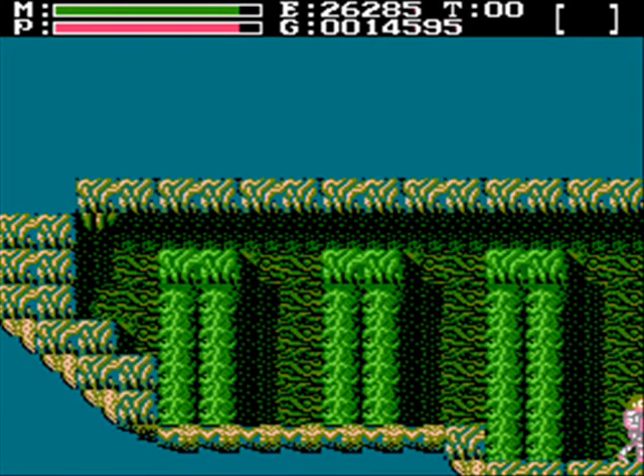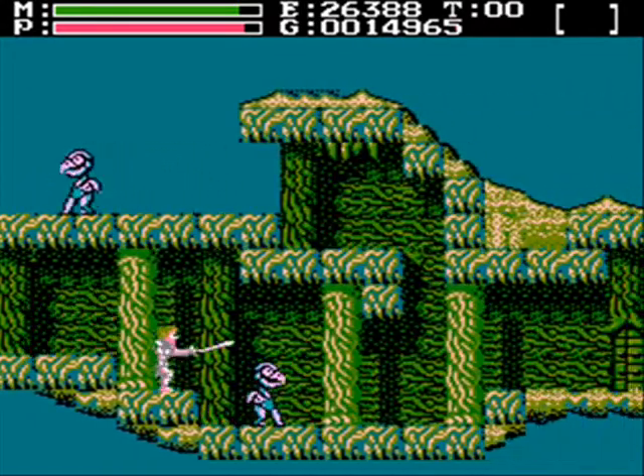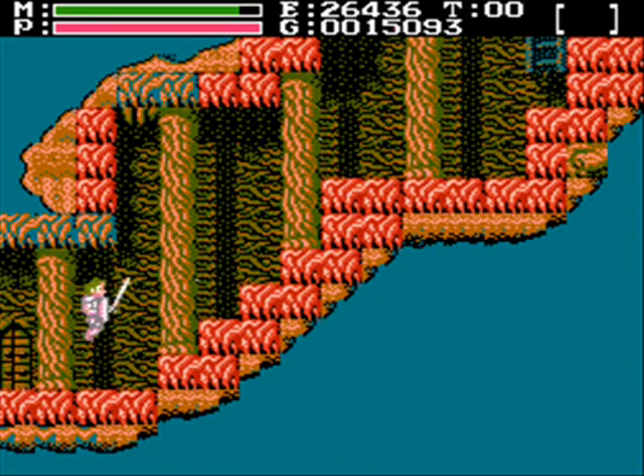What the heck happened to that thing that was right there? I saw it earlier, and I come over here, it disappears. The poison bottle was saved, but not that mystery item. That's weird. You'd think there would be something over there. Probably like an emulator glitch. The gaming glitch gremlin is here.